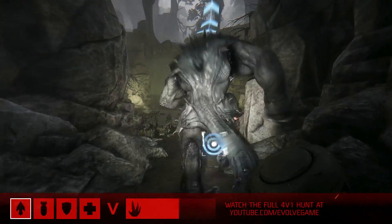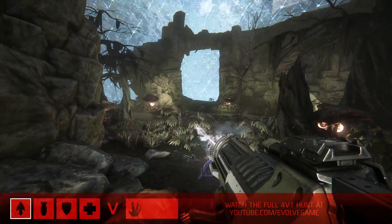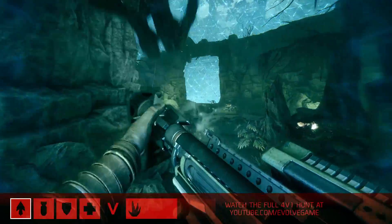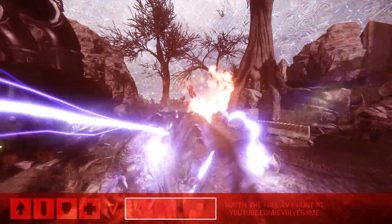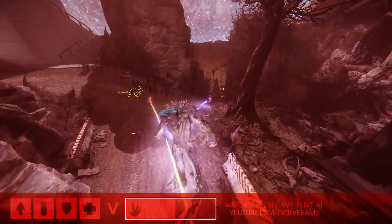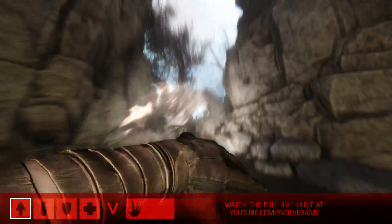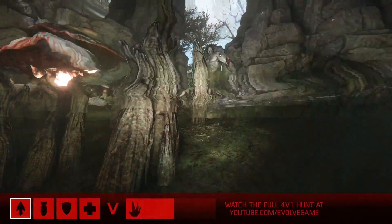Griffin's going to try to toss that mobile arena out in front of him, then hit him with the harpoon. He's let it go — and the leap, not enough! Harpooned him from behind and now he's trapped. This is one of the biggest gameplay mechanics: the mobile arena. For the Goliath, it means he's trapped in there for a certain amount of time. For the Hunters, it's an opportunity to chew through his armor and do some permanent damage.